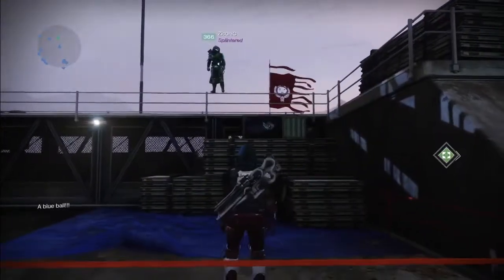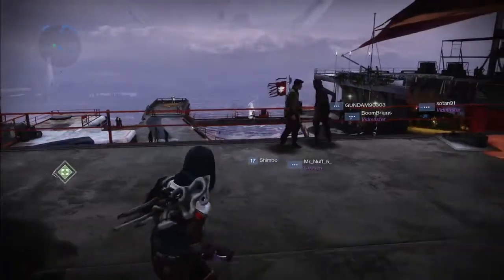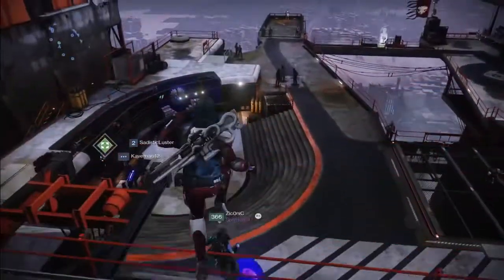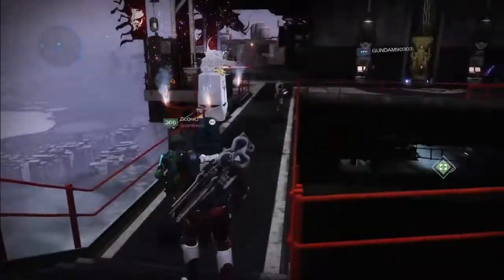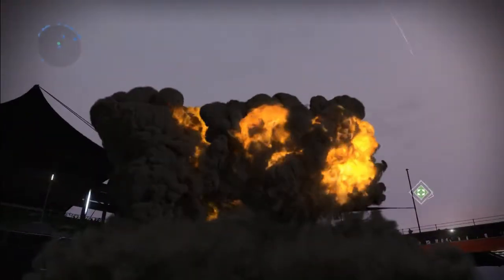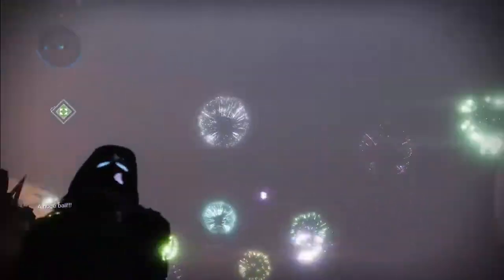For the last one we go back to the spawn location and wait for the blue ball - there we go. We got the blue ball. Heading back down here and right at the little white statue - once you get it in there, boom, firework show! That is how you activate the firework show at the tower. Takes a second and then boom, there it is.